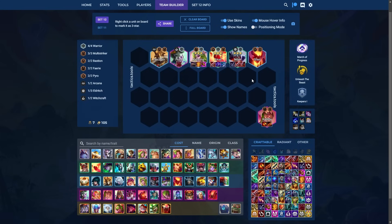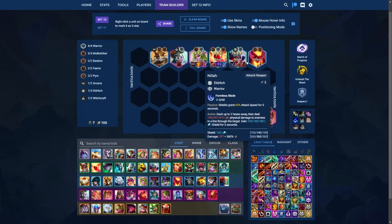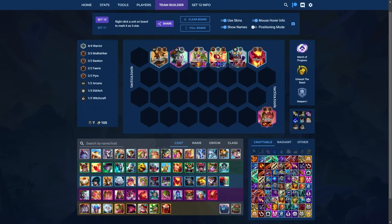Next up, we have Nyla Warriors — especially strong with augments like March of Progress, Unleash the Beast, and Keepers. You want 3-item Akali and 3-item Nyla. Prioritize Bloodthirster and Edge of Night on Akali; her third item should be some sort of attack damage item. For Nyla, Sterix and Last Whisper are very strong. Leftover items go to Katarina. Hold all Katarinas while rolling on 6 for Akali and Nyla, then roll on 7 for Katarina 3 to cap.